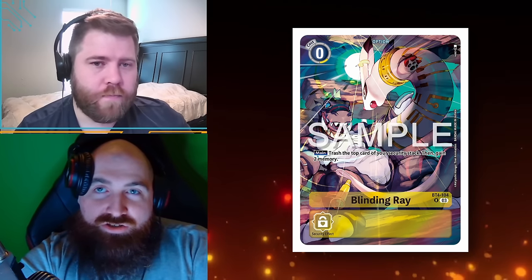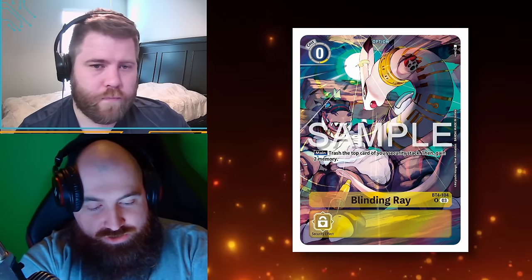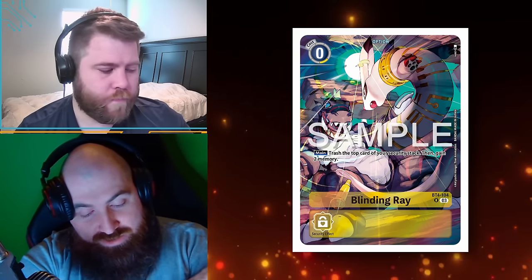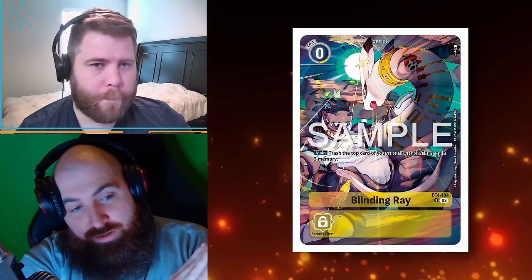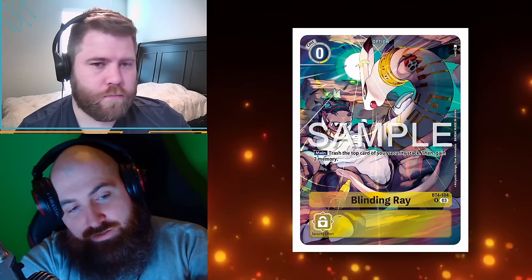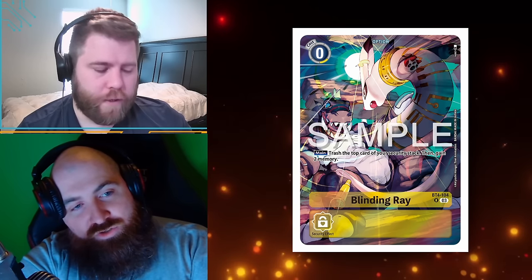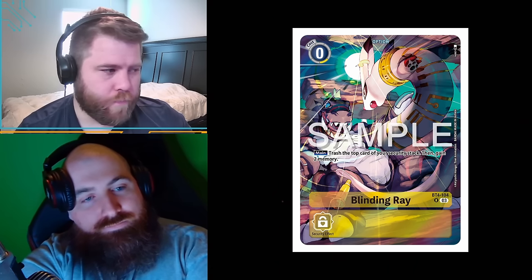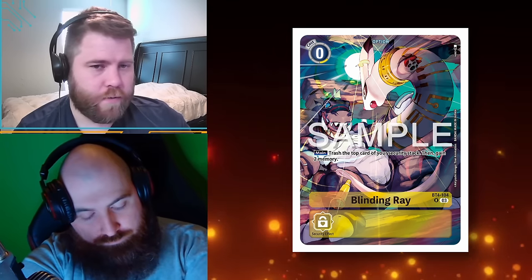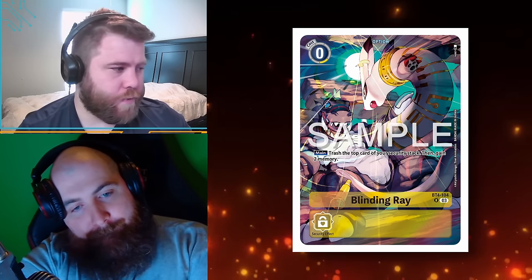The top five random cards used to go to security. But there was a mulligan rules change about six months to a year ago. Now you draw your first five, look at them, and if you don't want them you mulligan back into the deck. Draw five, put five onto security — so it's your second five cards that form your security. So: trash the top card of your security, then gain two memory.